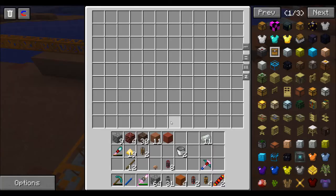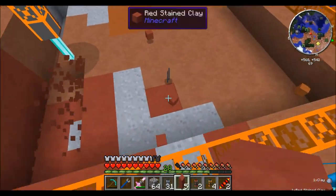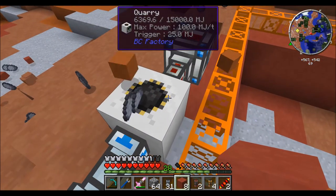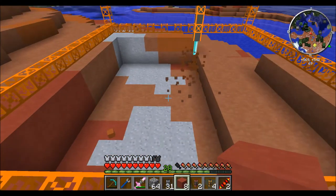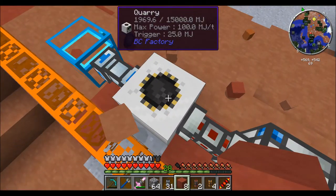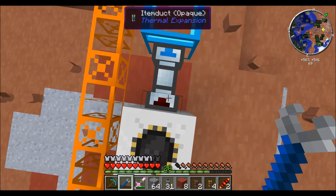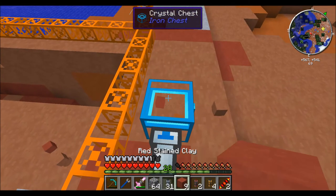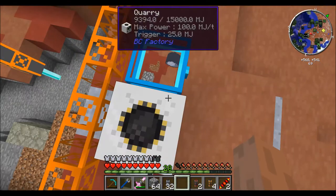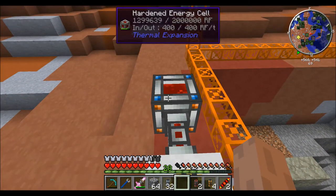I need to stop for one second before everything disappears. I love how it tells you how much power is still stored in it. Do I just need to do this? Oh there we go. I'll be right back. So for right now I just put the chest next to the quarry and we'll see how well this does - but this is almost halfway out already.